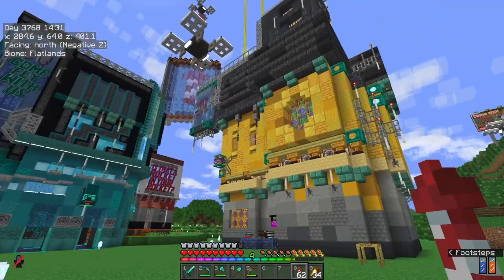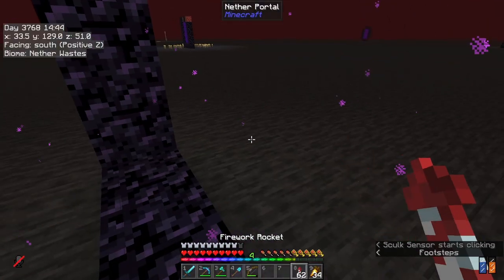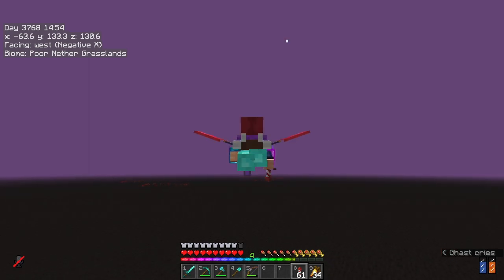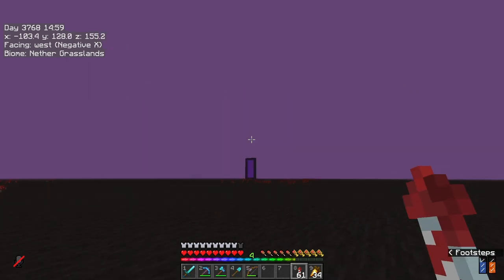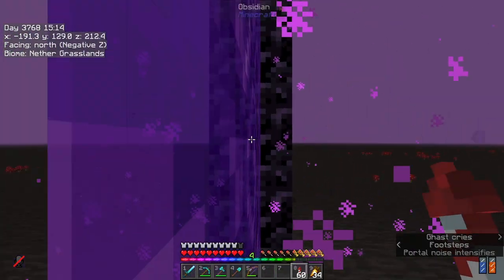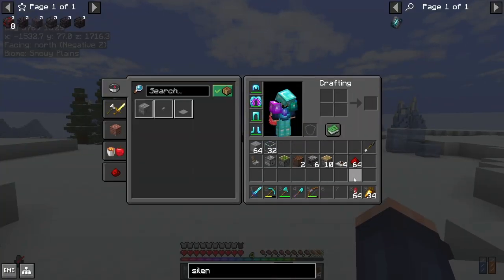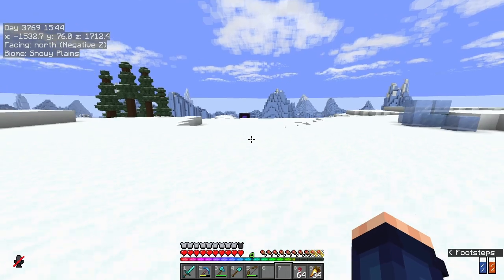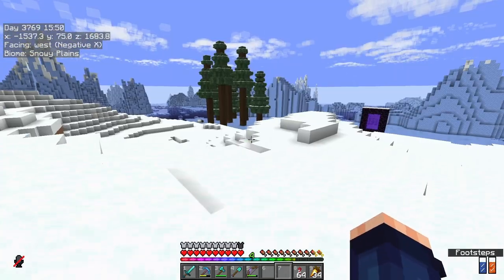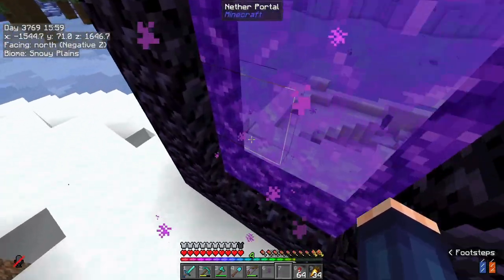I now need to go and figure out the crimson log stuff. You can already feel that these wings are letting me fly so much further and faster - that's so handy. I need to go figure out crimson log stuff and the vines, a farm for that as well. I have everything here that would be perfect. This will give me crimson fungus, which will allow me to bone meal and grow into crimson trees. I just need to go and find a whole load of crimson nylium - about 30 odd pieces - and then build this farm.